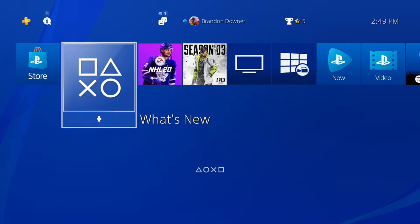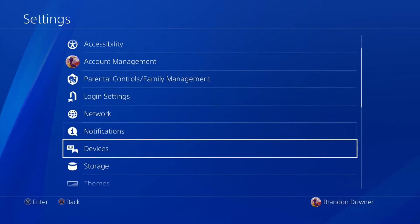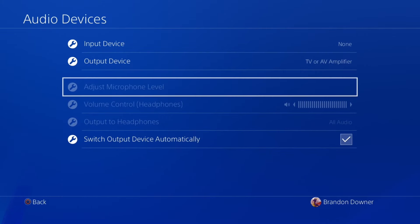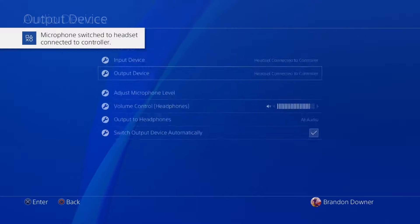First thing you want to do is go into your PS4 and go to Settings, then Devices, and check out your Audio Devices. You might not have anything connected right now. I'm going to go ahead and connect my headset — I've got some HyperX Cloud Alphas and I'm going to plug them right in.